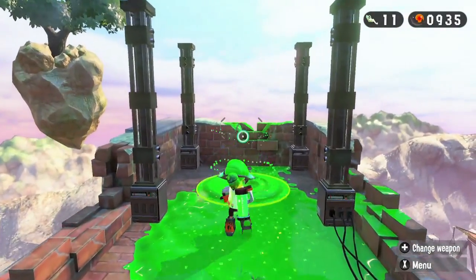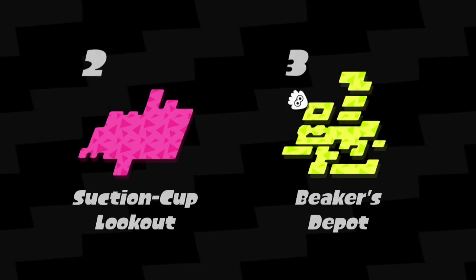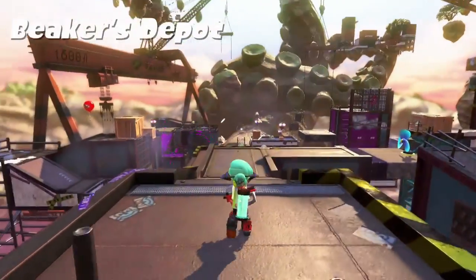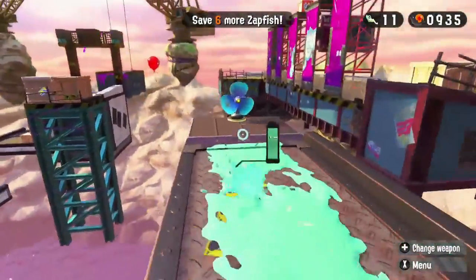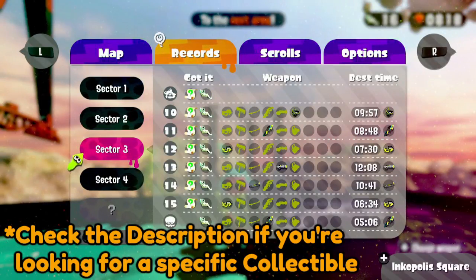Why hello there, it's me, the Cheesy Cat, and this is Splatoon 2 Octo Canyon — another video where I do all the searching for you so you can save your time playing the game. We're here in Beaker's Depot and we're going to start looking for sunken scrolls, sardinium, and some tickets if we can find them. This is what the completion looks like for Sector 3, Beaker's Depot.